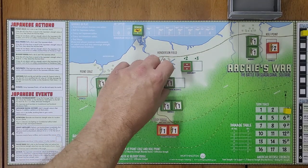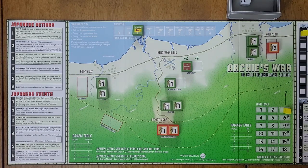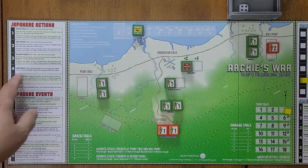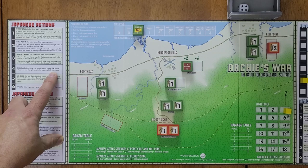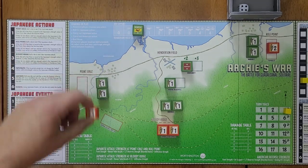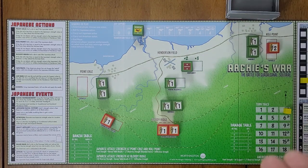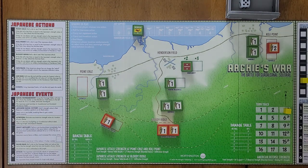We go to turn three. The Americans get a reserve reinforcement. We can't do raid Point Cruz again, so we'll do repair Henderson Field. We roll for the Japanese action and get a four — that's infiltrate. If the American player has not chosen the patrol action, add one strength value to the Japanese infiltration value, so they get one point there. We then roll for Henderson Field repair and get a five — no success. We go to turn four — you can see the game moves really quickly.